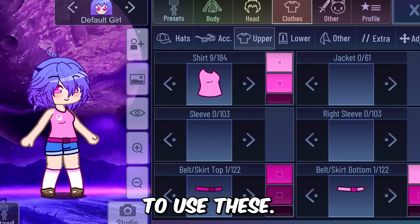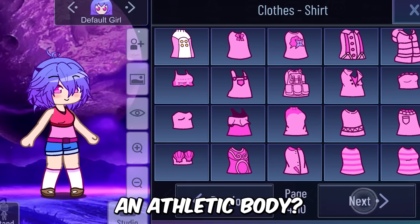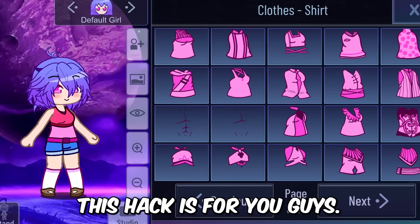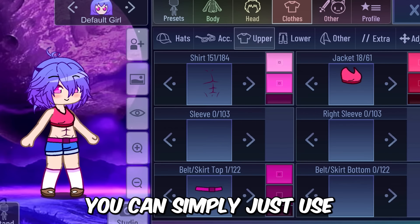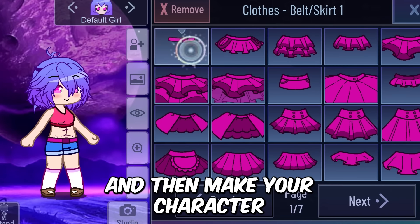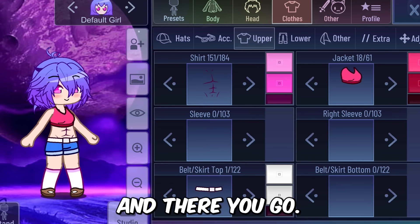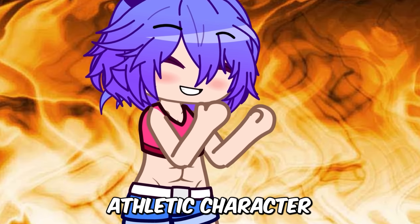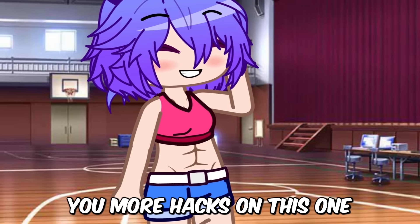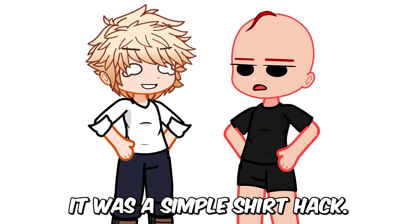I have a cool way to use these. Ever wanted to give your female character an athletic body? This hack is for you. You can simply use the trick I'm using — use these app shirts and then make your character wear the outfit that you want, and there you go: a perfect looking athletic character for your scenes. I'll be giving you more hacks on this one later.